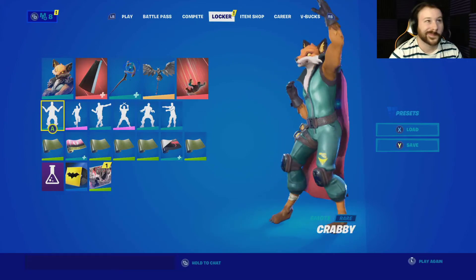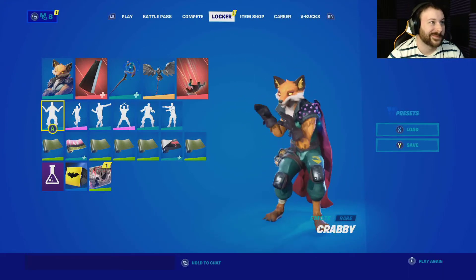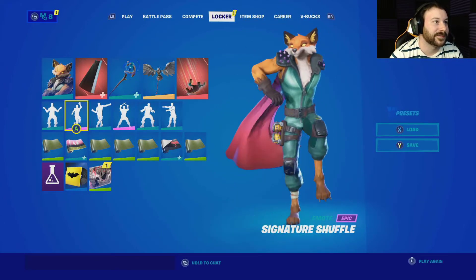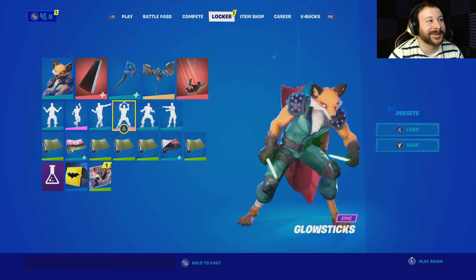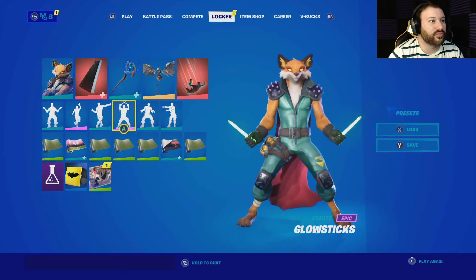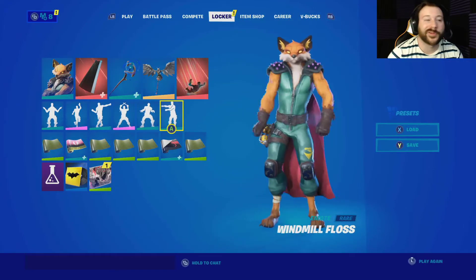Krabby. Signature Shuffle, which is very nice. We have the Electro Swang — a little bit of that awesome, dank glow stick vibe — brave, keyed up, as well as the Windmill Floss.